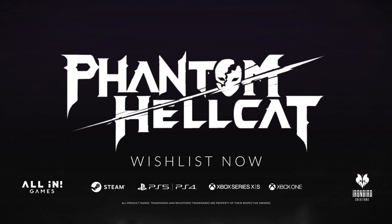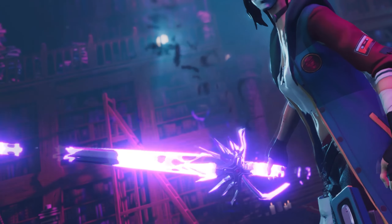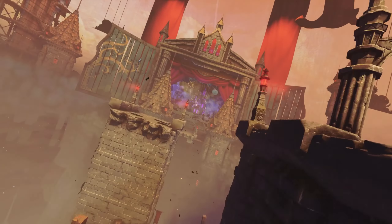Phantom Hellcat is an action game which is mixing two genres. From one side, it is a hack and slash title presented from a 3D camera perspective. And on another side, it is a 2D action platformer. The key feature of the game is that these aren't separate parts of the game — it is one fluent experience. You have the same controls in both perspectives. The height of the jump, the movement, the character motion is basically the same.